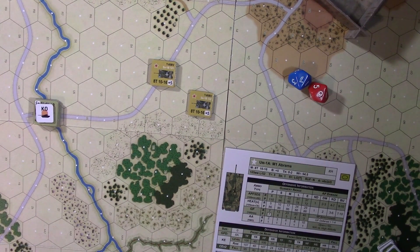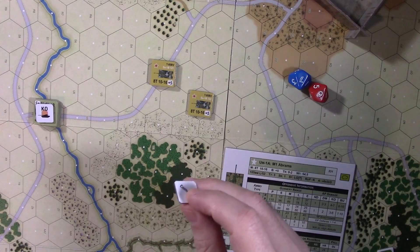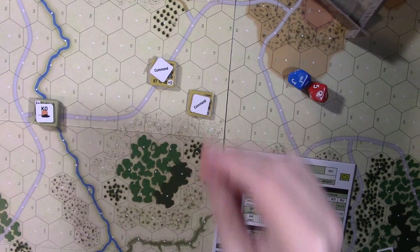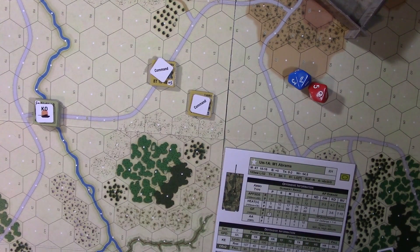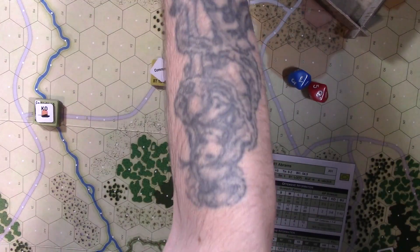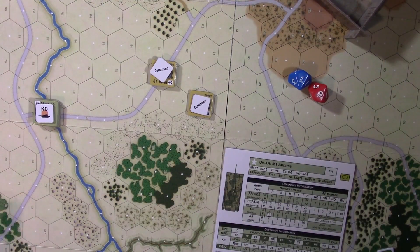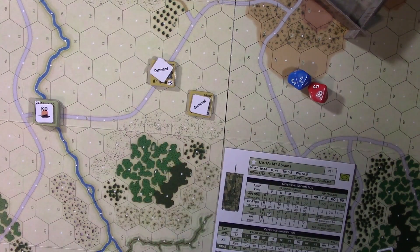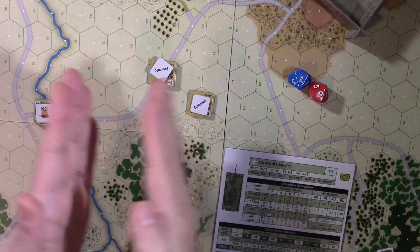So the first thing we're going to do is issue orders. The Soviets are going to issue fire orders — they're going to fire. The Americans are all in position to just fire as well. Now in the phase of things, you would check for spotting. We're all in the open; we've all been firing and moving, so the spot ranges go really far.